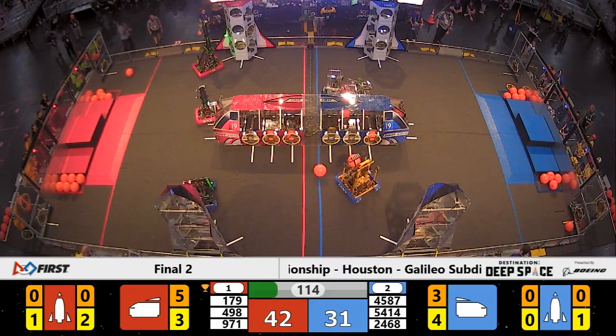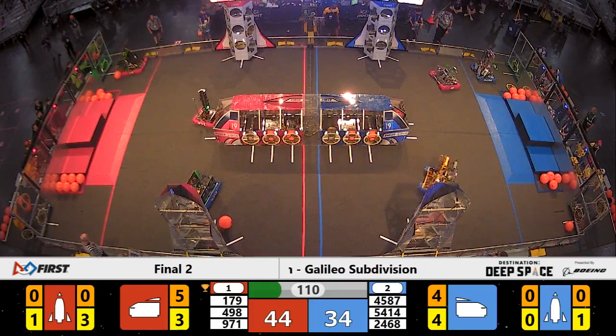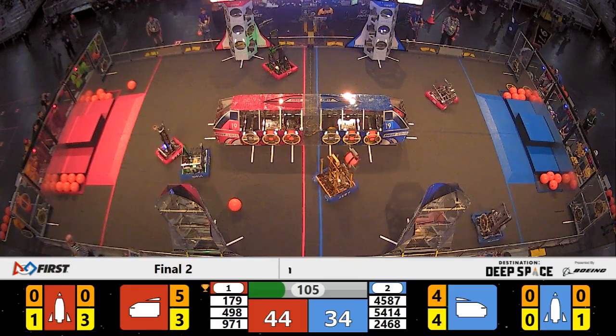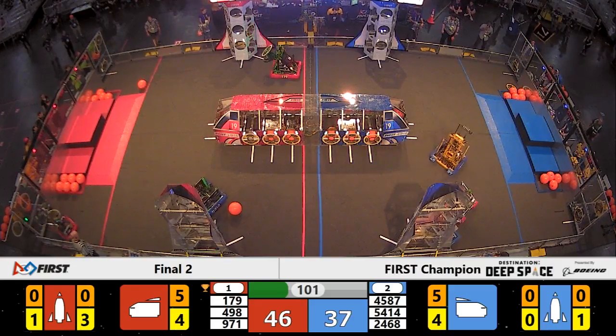Moving over to the far side, Red Alliance rocket ship placing a hatch panel up top. 44-31, Red Alliance in the lead early on here in this finals match. Red's cargo ship — five hatches already completed — ready for liftoff at the end of the match.